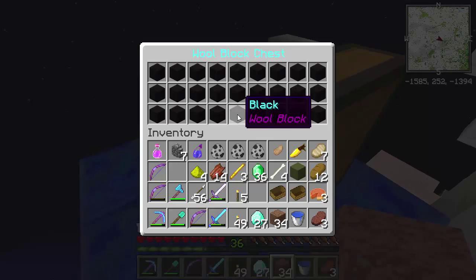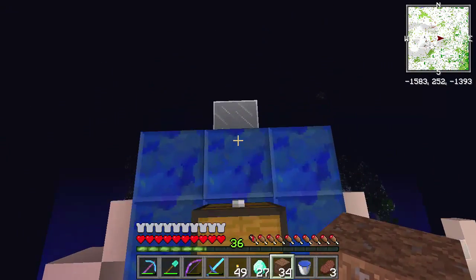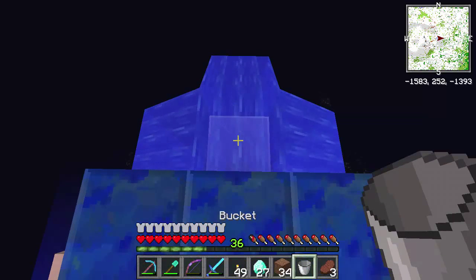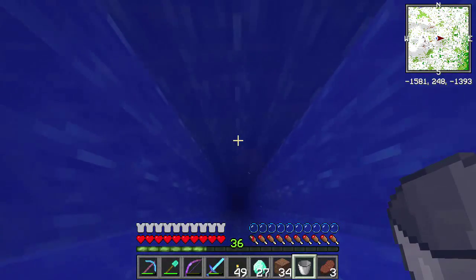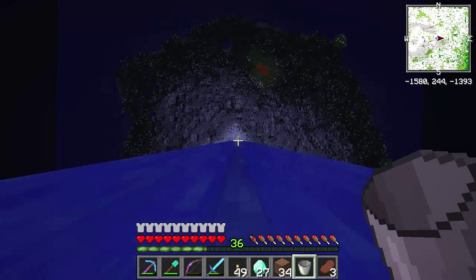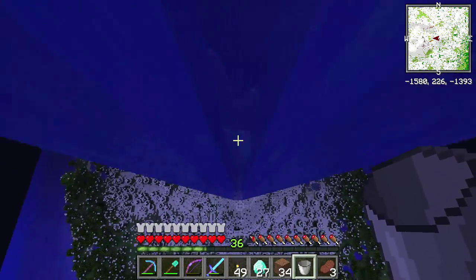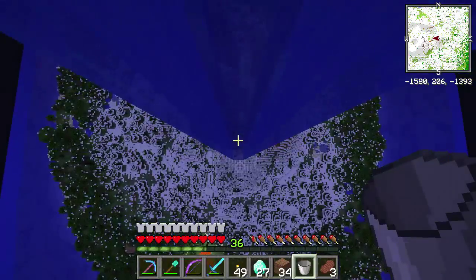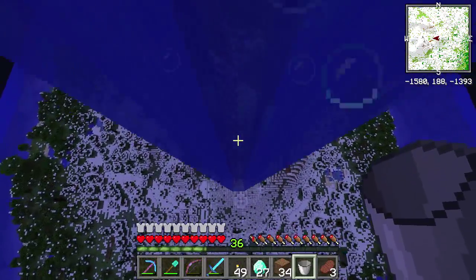Ha ha! Black wool! Sweet. So the only way down is to jump — let's take the water ride down. Here we go. I don't want to go too fast. Hopefully the water goes faster than I do. Woo, woo! We're getting towards the bottom. I think it's safe to go out a little bit — well, not too much.